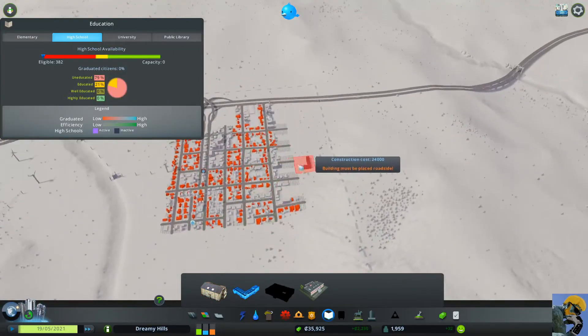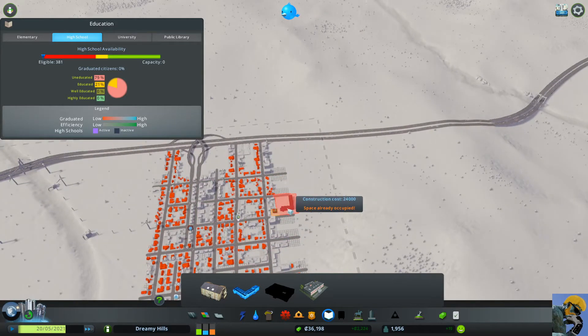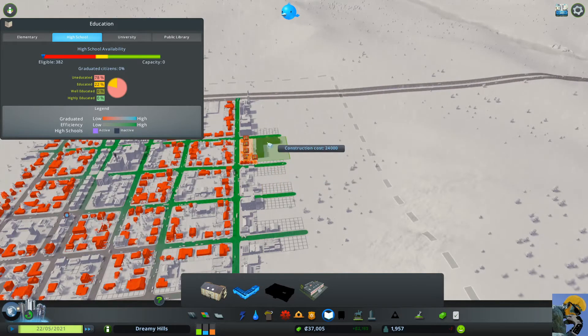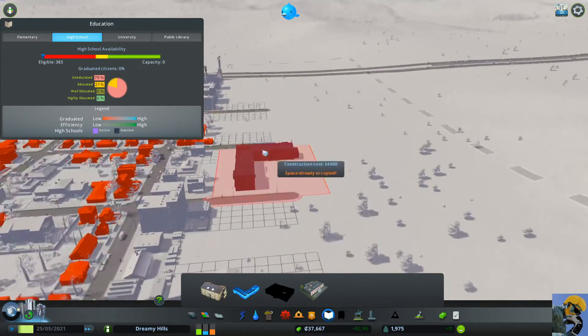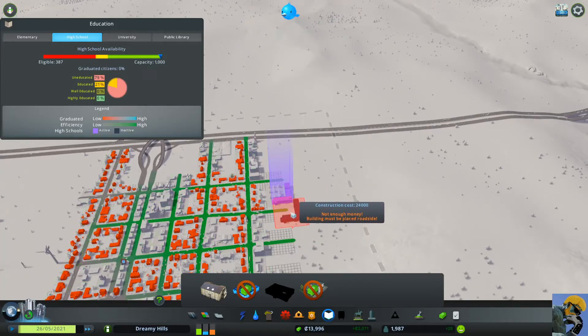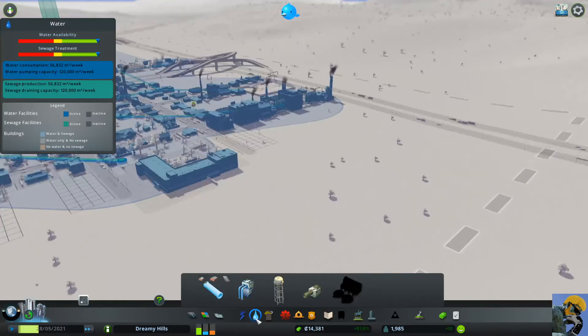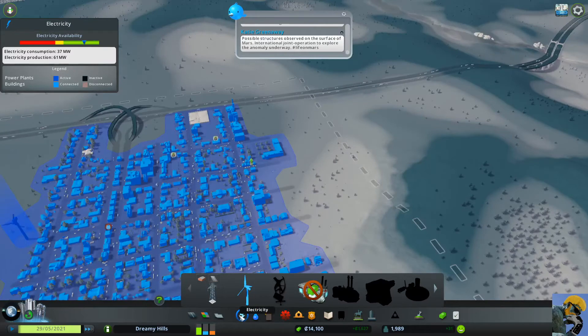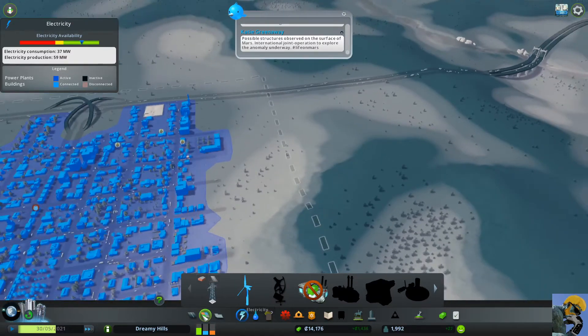The high school is ridiculously large — I need to find room for it. Space is occupied, but I can build it right here even though it means bulldozing some existing stuff. There we go — twenty-four thousand spent, which is awful but necessary. Now I need to immediately check water and power for the high school. Water is sort of there, let me make sure it's adequate. Power looks okay. Now let me build some roads to help people get to the high school.